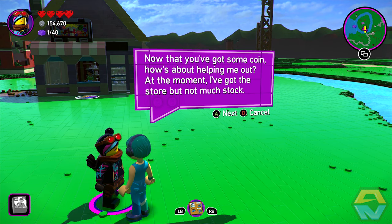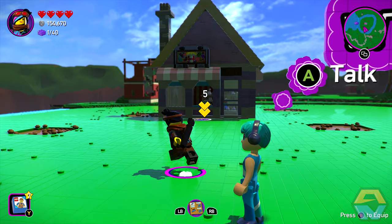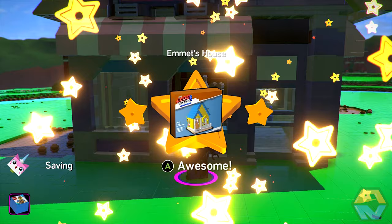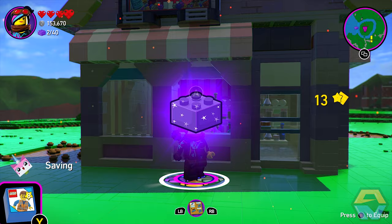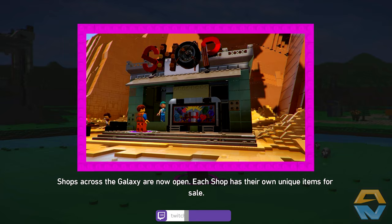Now that you've got some coin, how about helping me out? At the moment I've got the store but not much stock. I guess so — we can buy Emmet's house for a thousand studs. Nice — now I can start filling these shelves. Next time you visit I should have plenty more to sell. Fantastic, thank you Tempo. Master Brick — shops across the galaxy are now open. Each shop has their own unique items for sale.